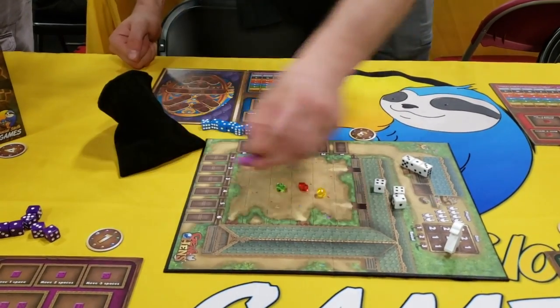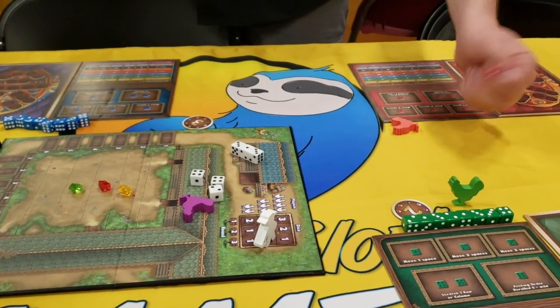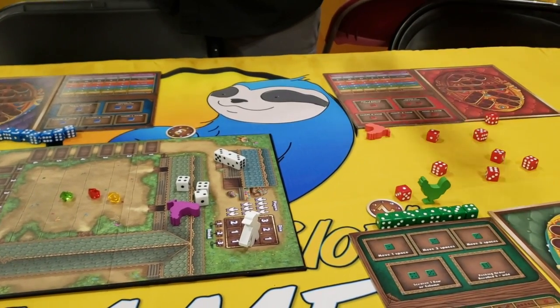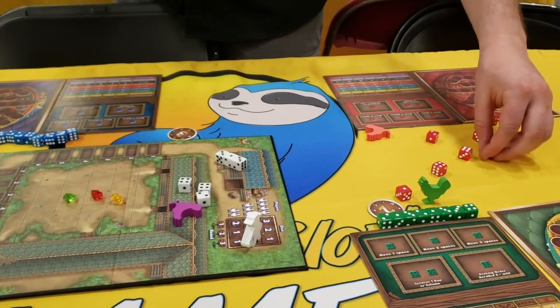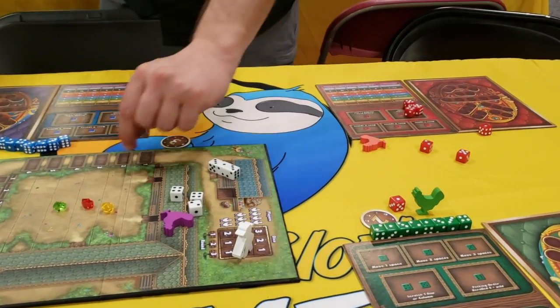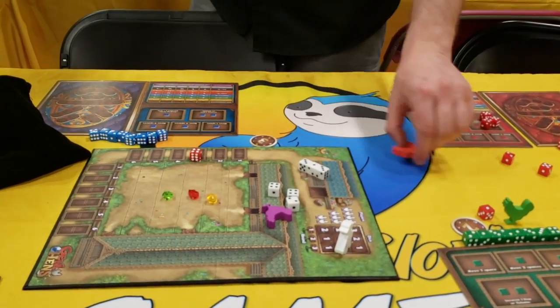The idea is you're going to be sending your chickens out to collect these. How you're going to do that is you are going to roll these action dice at the start of the turn, and place them as you'd like. You can keep re-rolling, and then once time's out, you're stuck. Fours and fives let you add more gems to the board. Ones, twos, and threes let you move your chicken that number of spaces.